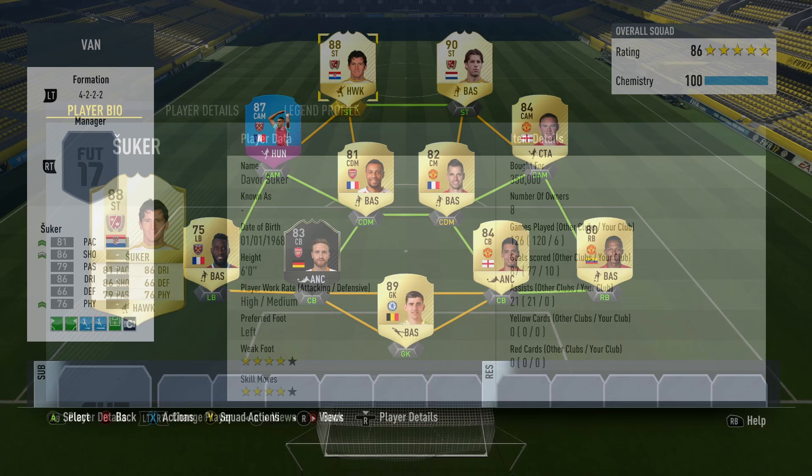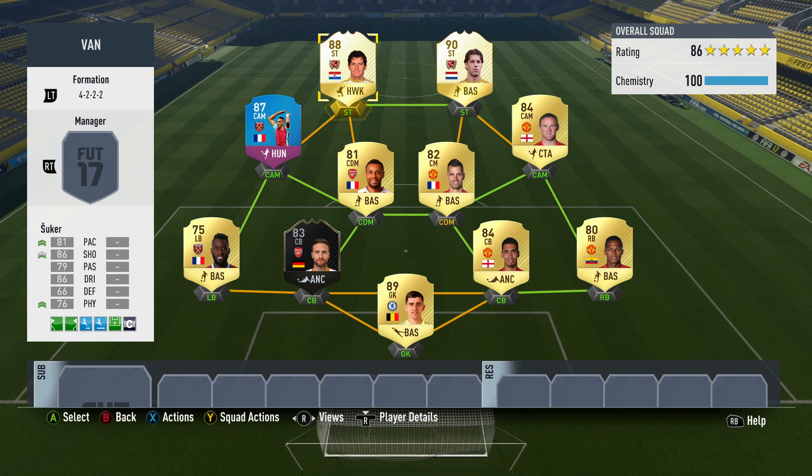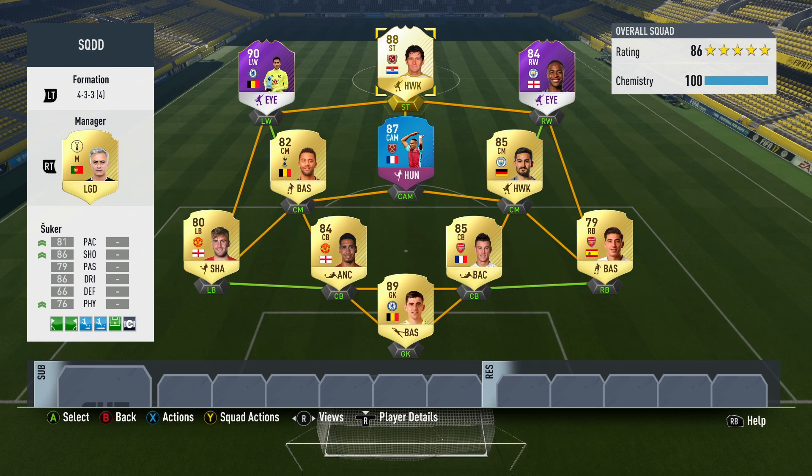I need to show you a couple of squad options that you could use this guy in. The first is a 4-2-2 side and it features another legend, Ruud van Nistelrooy. It also features players from Manchester United, who Ruud van Nistelrooy is famous for playing for, and Arsenal and West Ham players, who are clubs which Šuker has played for himself.